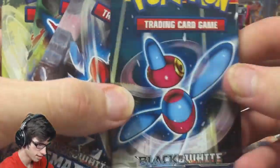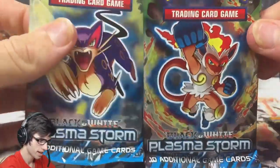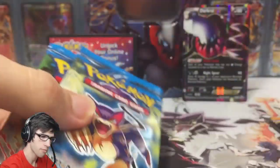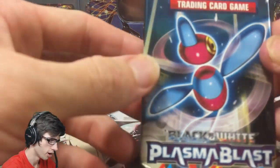The packs featured in this tin today are Plasma Blast, Plasma Freeze, and two Plasma Storms. This Inferno pack feels really heavy, so I'm going to save that one to last. We'll save Plasma Storm to last because I think that is the favorite out of the set, then Plasma Freeze, and open up Plasma Blast first.